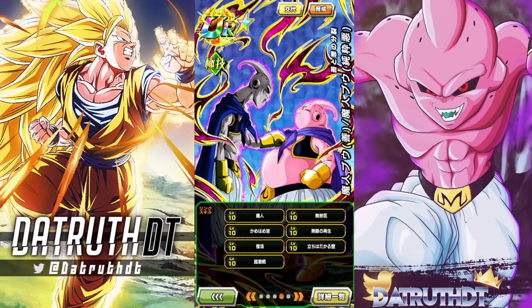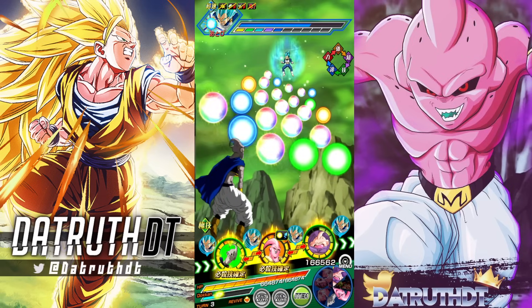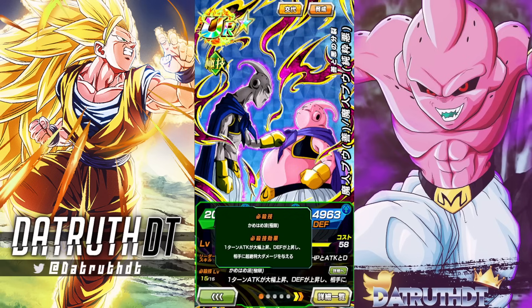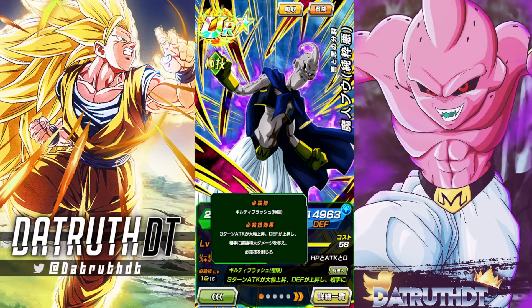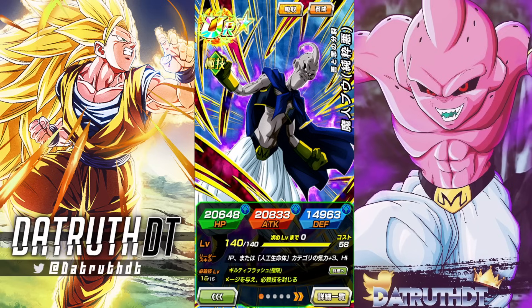Now we're on Evil Boo. I didn't talk about Fat Boo's super attack effect — it's 50 attack for one turn and 30 defense for one turn. Now on Evil Boo, we get 50 attack for three turns, 30 defense for three turns, immense damage, and a seal. The seal is pretty big — in Red Zone Movie Boss Rush we could seal Janemba, Cell Max, and so on.